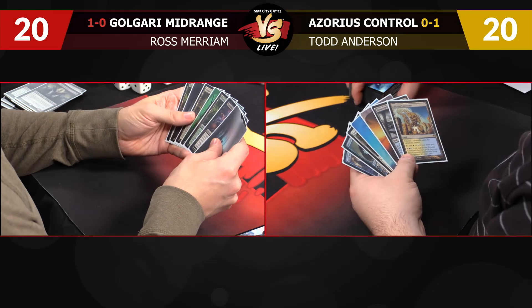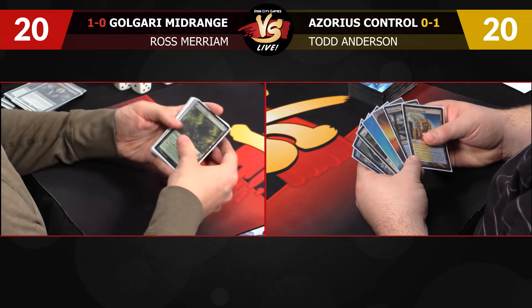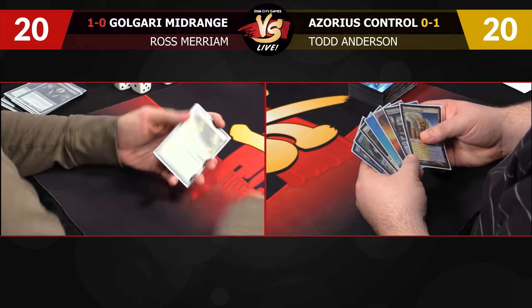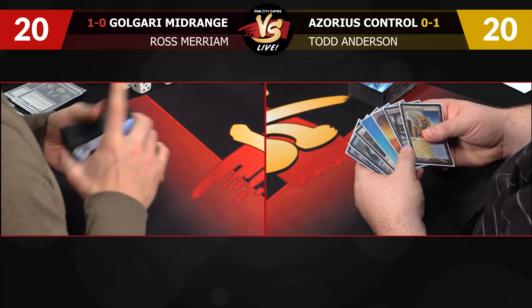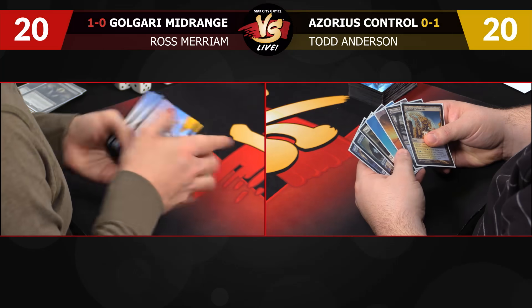I'm not going to mull my opener here — it's pretty good, got lands and spells. Keep most hands with lands and spells. That one's going to go back though — I started with five lands, Kalidus, Thoughtseize last game and we boarded out the Kalidus, so I guess we replaced it with another land.